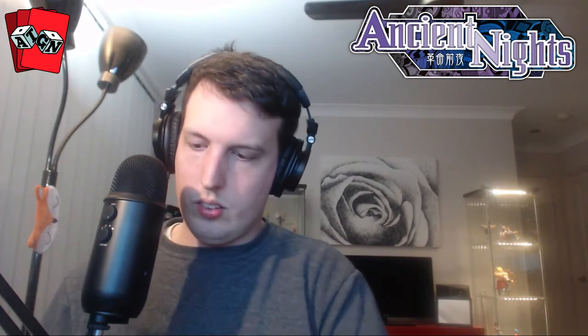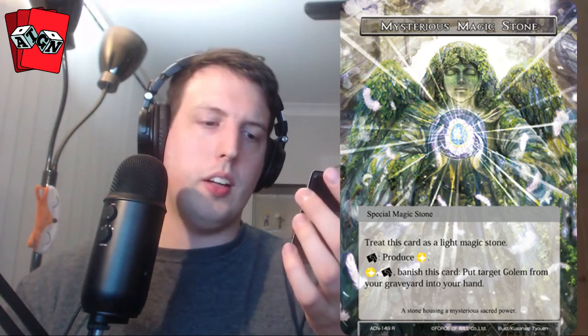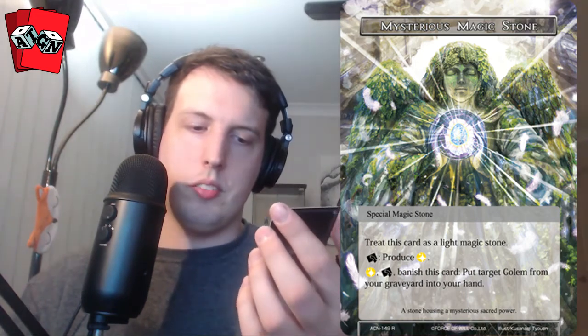Our full art is the magic stone we saw before — it's rare so it's textured. Pretty cool. Our final booster includes the final special magic stone from the box. Treat this card as a light magic stone — you can tap it to produce light, or tap it, pay one light, and banish this card to put a target golem from your graveyard into your hand. It offers some golem recursion at the cost of a stone.